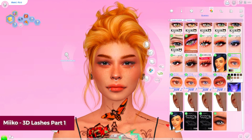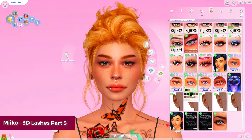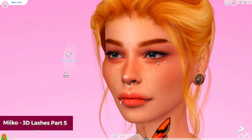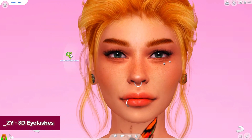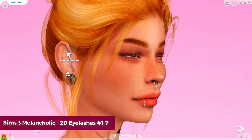And then we've also got Miko. Miko has come out with I think five different sets so far. These are really, really beautiful, really nice lashes as well. One thing I did forget to mention at the beginning of the video — I will also give you guys a link to the EA eyelash remover that I use. That just helps make sure that you don't see the big clunky ones that EA has in the game, and that way these actually show up a little bit nicer on your Sim and they're not being overpowered by that big clunky EA eyelash.